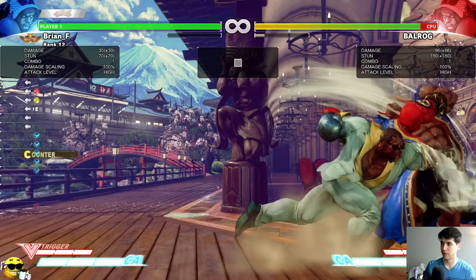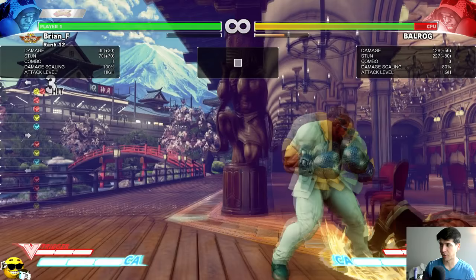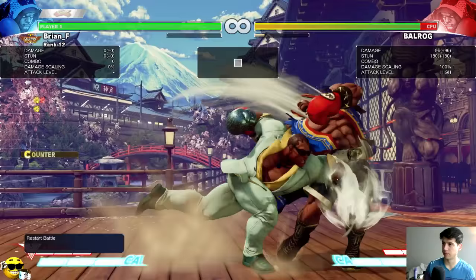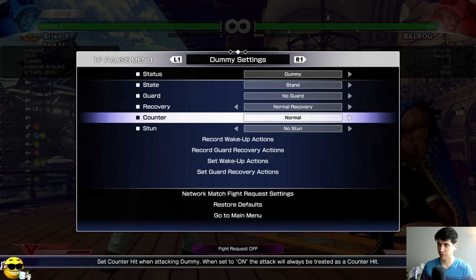However, you can always combo from any counter hit TAP. On counter hit you gain two frames of advantage. If you're a Balrog player and you see counter hit, you should always go to your light kick target combo — it'll combo from any counter hit, which is really useful. You can get some kind of V-Trigger activation combo and get a lot off of it if you hit confirm the counter hit.